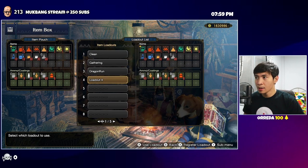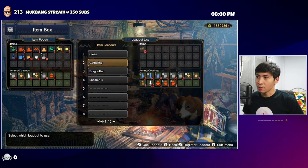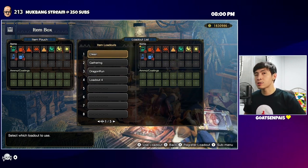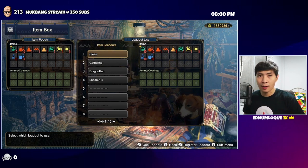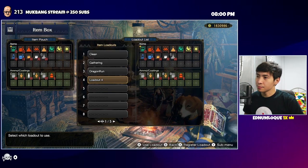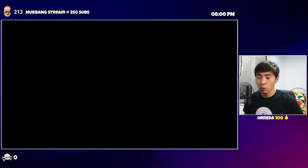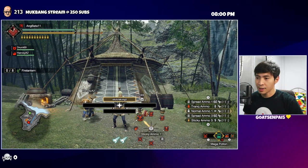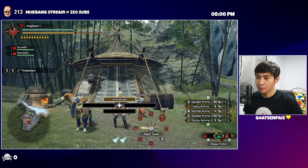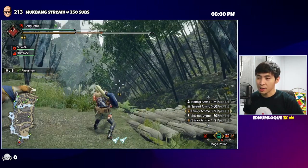Once you've arranged your ammo order, always save your item loadout: go to Manage Items > Item Loadouts and save to the slot. This permanently ties that arrangement to the slot. You can make multiple templates for different guns and builds — just fix the radial menu and item loadout for each.